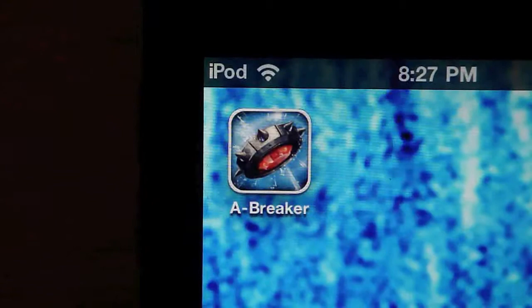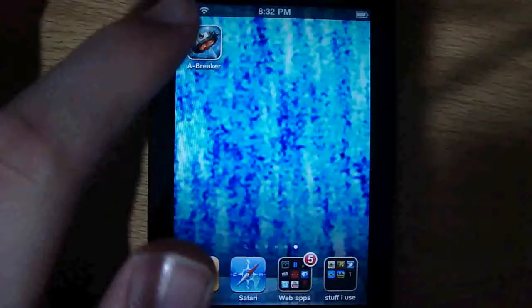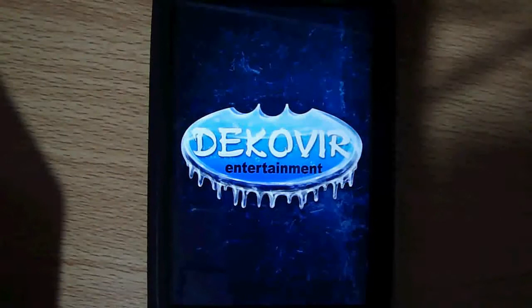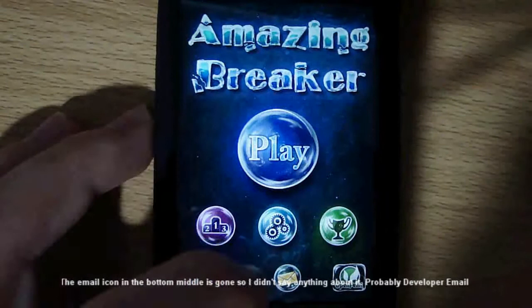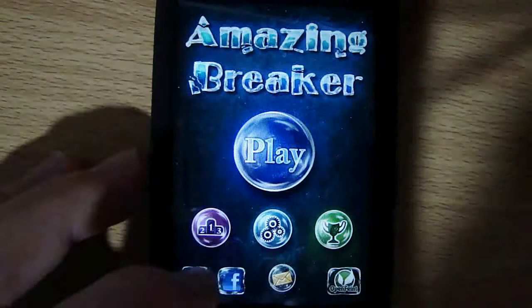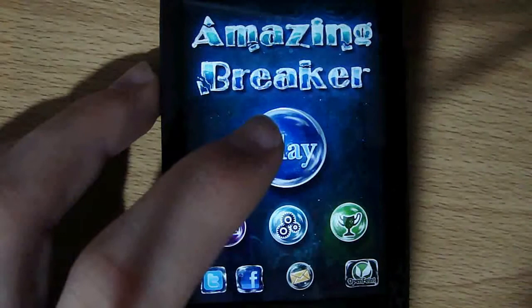What's going on guys, it's Will here from techandconsumer.com and today I'm coming at you guys with a review of Amazing Breaker. On the main screen you'll see a giant play button along with leaderboards, settings, and achievements. On the bottom left are the developer's Twitter and Facebook accounts, and the faint button is to the bottom right. Let's go ahead and hit play.